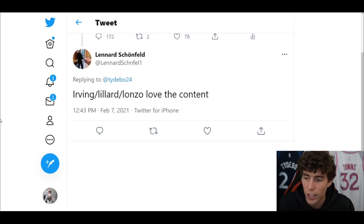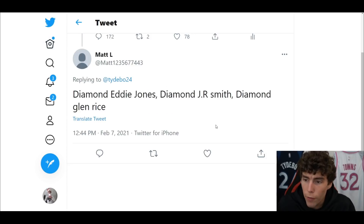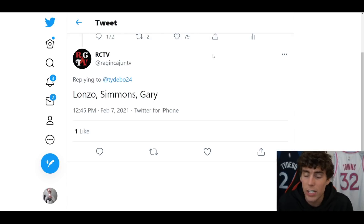From Leonard on Twitter — Irving, Lillard, or Lonzo. On current gen start Lonzo, bench Lillard, and cut Kyrie Irving. On next gen it's very, very tough — I don't play enough on next gen. From Matt — Diamond Eddie Jones, Diamond JR Smith, and Diamond Glenn Rice. On current gen start JR, bench Eddie, and cut Glenn Rice. Next gen start Glenn Rice, bench JR, and cut Eddie Jones.